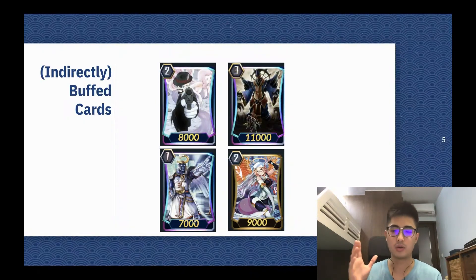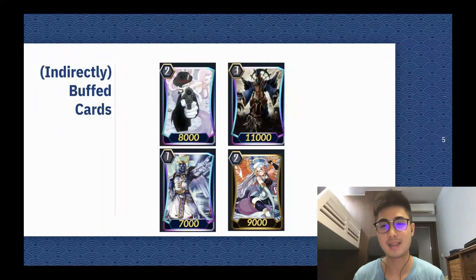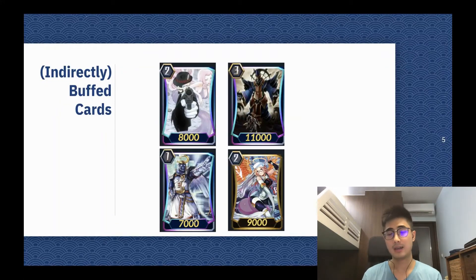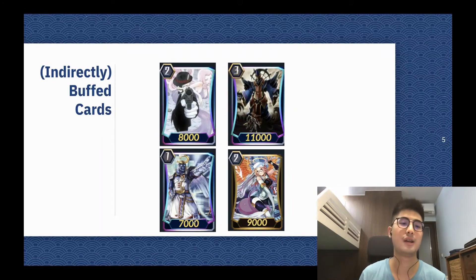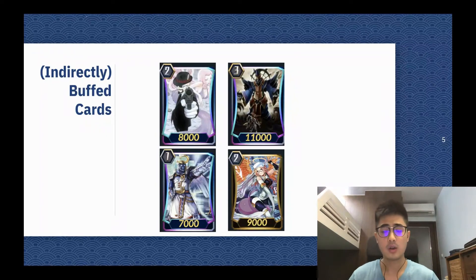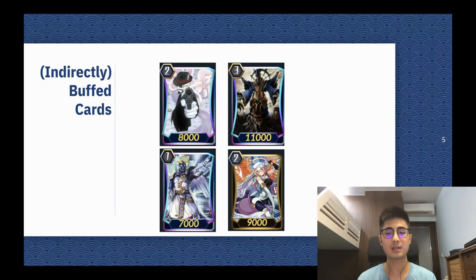The next thing — it's not a limit break 4 card, it's not a limit break 5 card, but No Life King Death Anchor definitely got buffed. Its card skill requires the player to be at 5 damage, and because it's easier to be at 5 damage now, you can actually fulfill its conditions easier, so it got indirectly buffed. It's pretty straightforward.